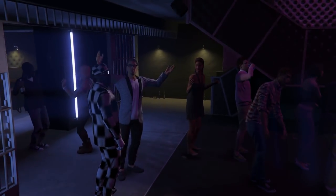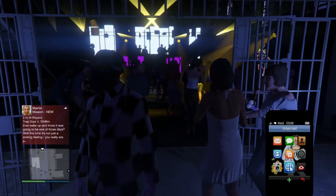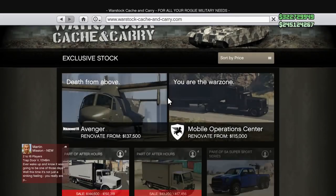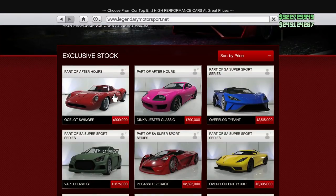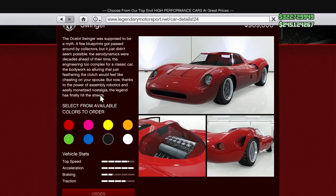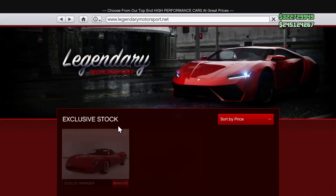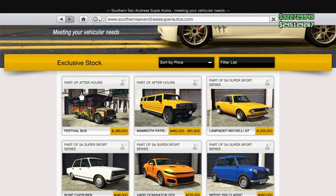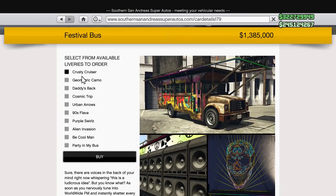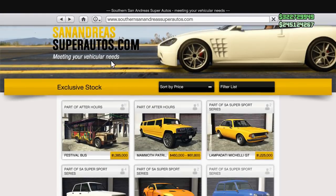I got so pumped right after that scene because I wanted to go make my video. So right now we're going to open up our phones, go on the internet, and look at what's brand new to purchase. Here on the Warstock website, there are two brand new trucks already on sale. On Legendary Motorsport, we do have two very nice cars — the Ocelot Swinger, which is super cool and looks like a Speed Racer-esque type car, and then the Dinka Jester Classic, which we should have gotten last update but we finally got it this one. Southern San Andreas actually has the Festival Bus, which we just stole, with a bunch of different liveries you can customize.